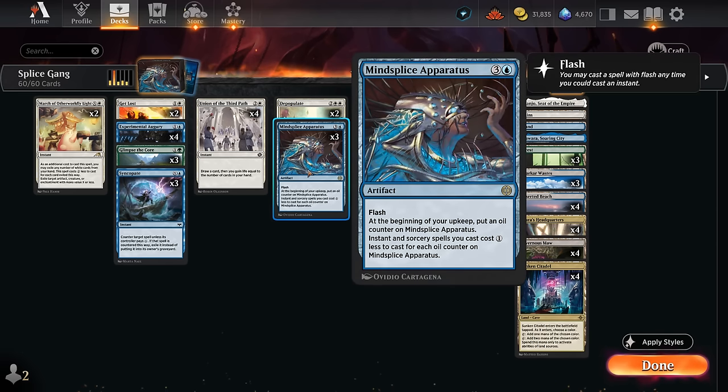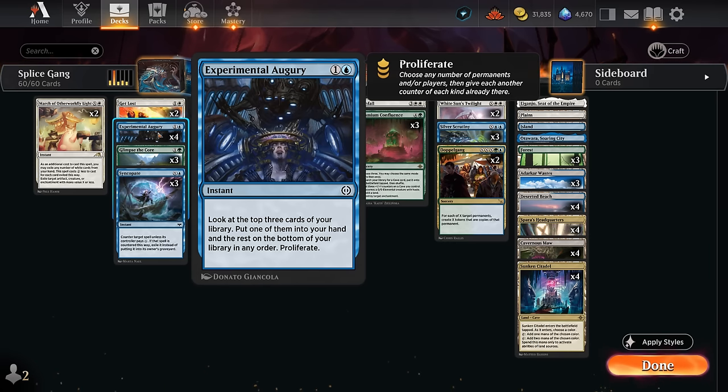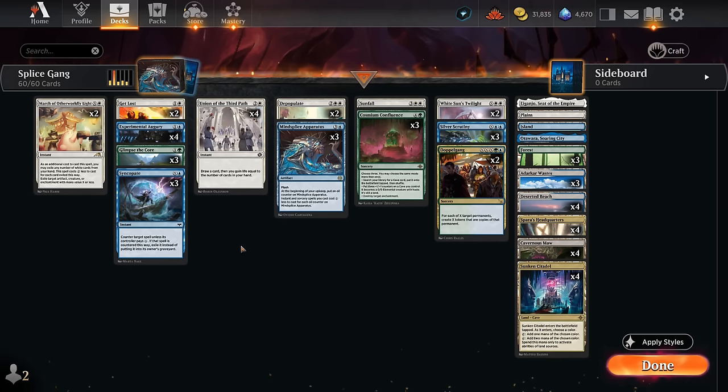To build up enough mana to cast a lethal Doppelgang, Mind Splice Apparatus comes in handy. We can flash it in and it slowly picks up oil counters, giving us a discount on all our instant and sorcery spells. We can speed up that process by proliferating with Experimental Augury, which also lets us look at the top three cards to smooth our draws, hit land drops, and find relevant interaction.